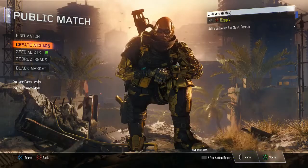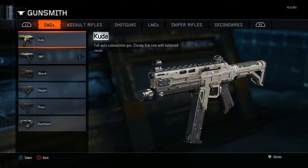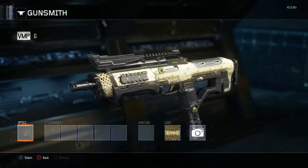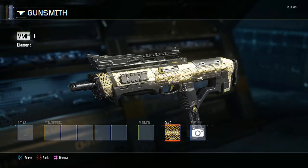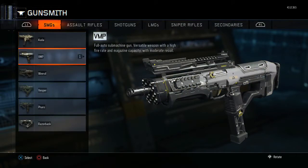Okay, so now what you want to do is press Options, go to Gunsmith, and select the VMP. You just want to create a variant of the VMP — or just any gun that you have diamond camo on — and obviously apply the diamond camo to it. Okay, so now back out and save that. I saved it as G.